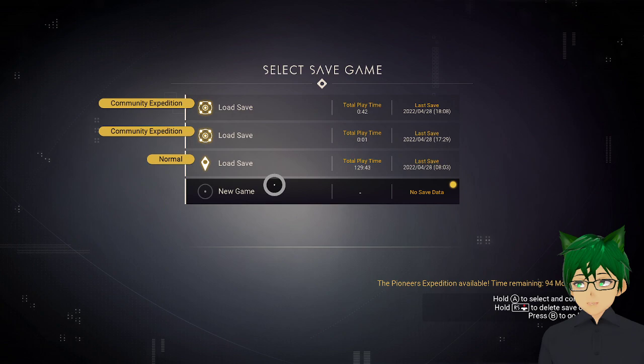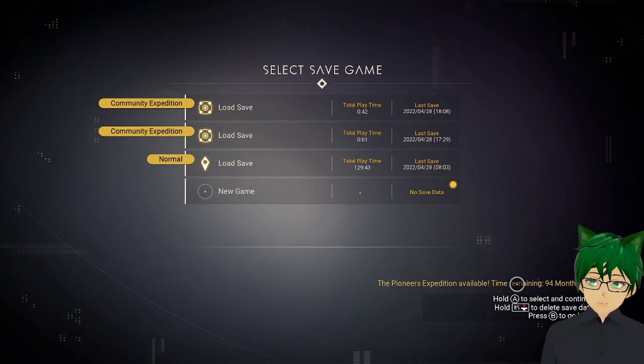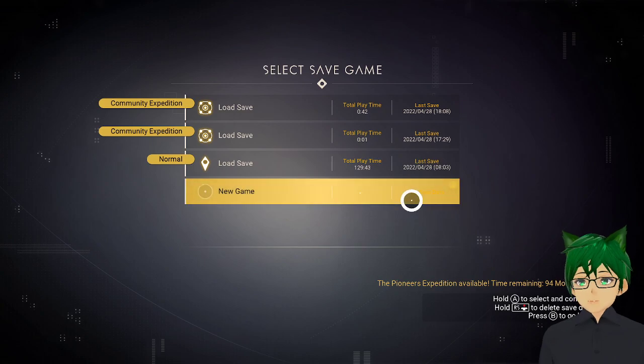And voilà! There you are. The Expedition is available. Time remaining: 94 months. That's until the end of 2029. I think around 7 years is time enough to complete an Expedition. So no excuses.